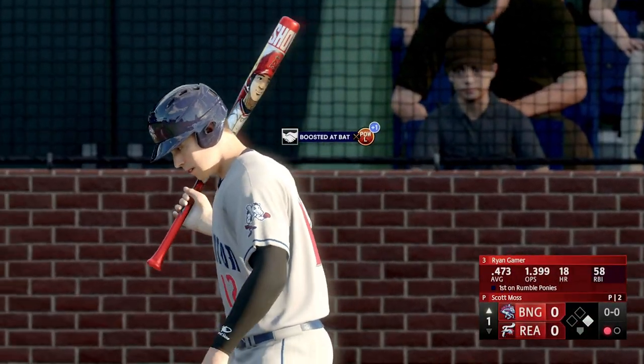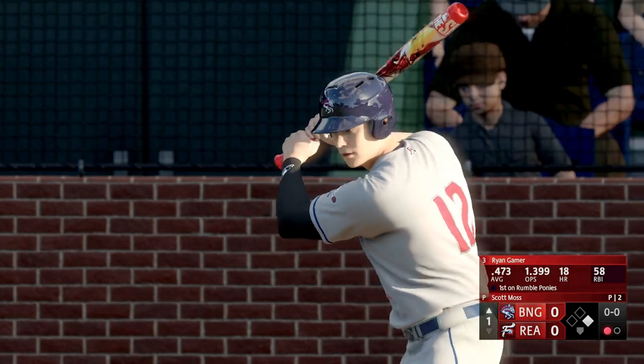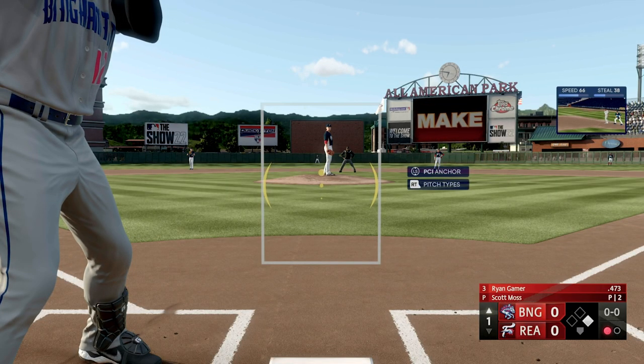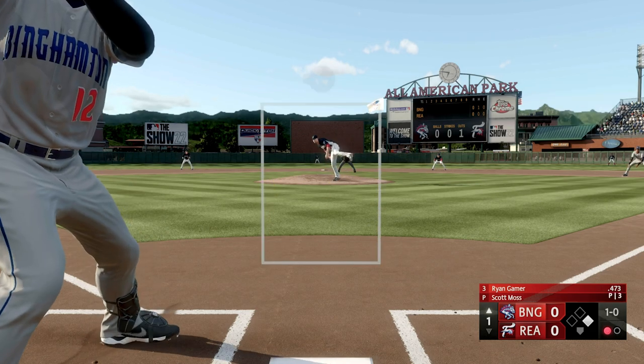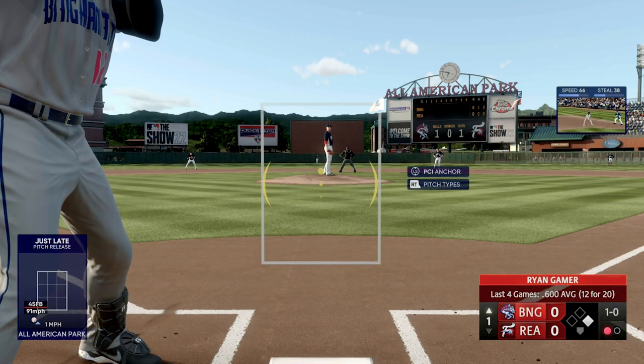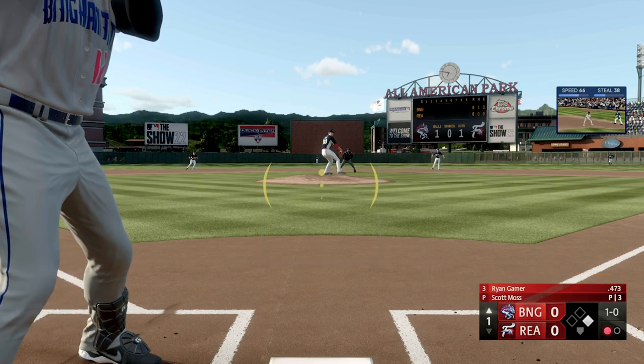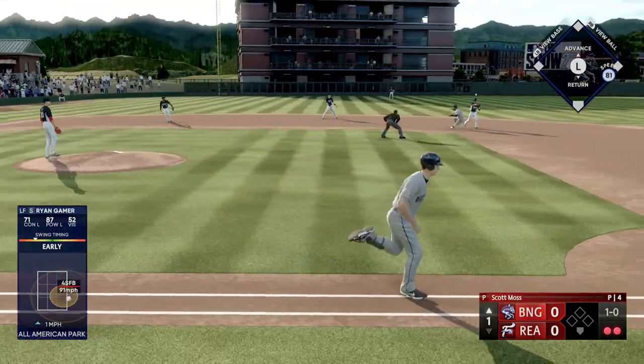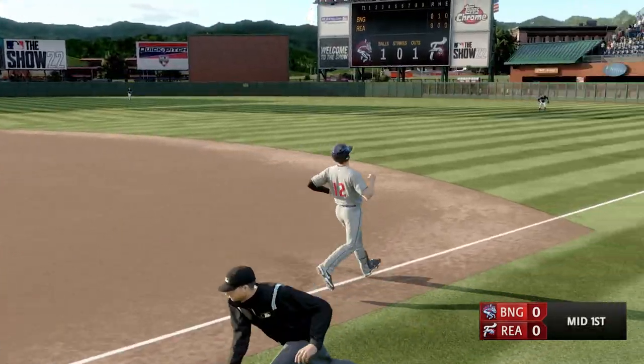Runner on first with one gone, 473 average, 1.399 OPS. I mean, you look around other sports — basketball, football — you feel like he could thrive in one of those too. That's down and in, too low. He's so great — average last four games: 600 extended, so twelve for twenty — that's insane. Chased it out of the zone — that's not Ryan's pitch. Gonna be an out — Ryan Gamer showed a lot of hustle there.